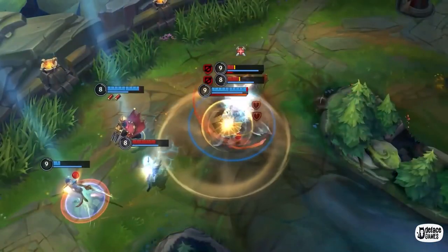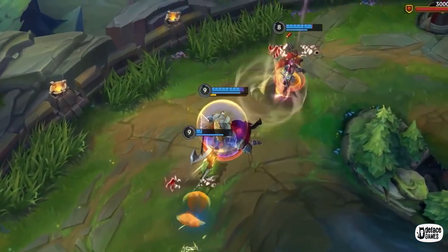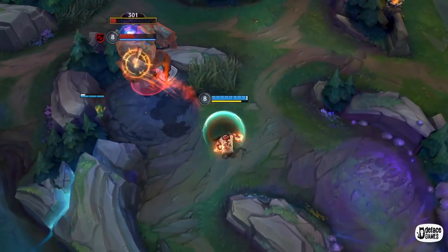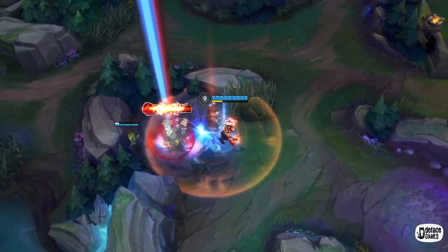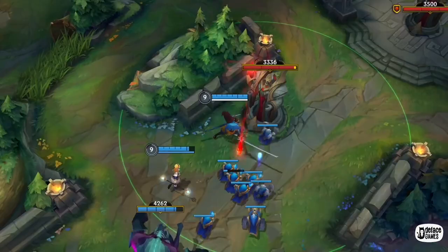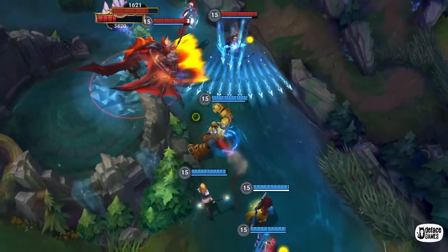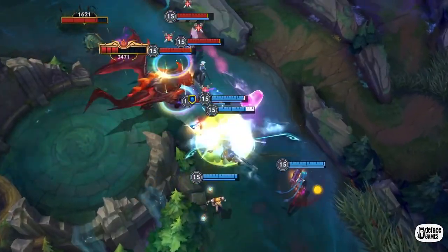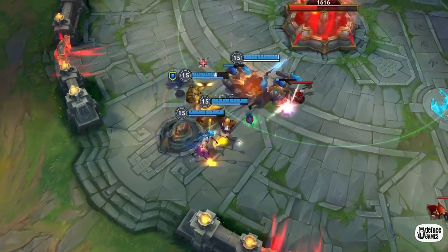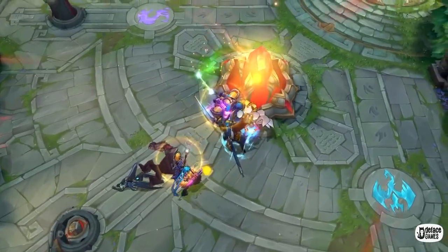In the game, players compete in matches lasting anywhere from 15 to 20 minutes on average. Core gameplay requires players working together to destroy a structure called the Nexus in the enemy team's base, bypassing a line of defensive structures called turrets. As of now, there are 40 playable champions to show off your style. You start at level 1 with no items, and during the match you can gain experience to level up and purchase items to power up your champion. Not just for the month — it's the play pick of the year.